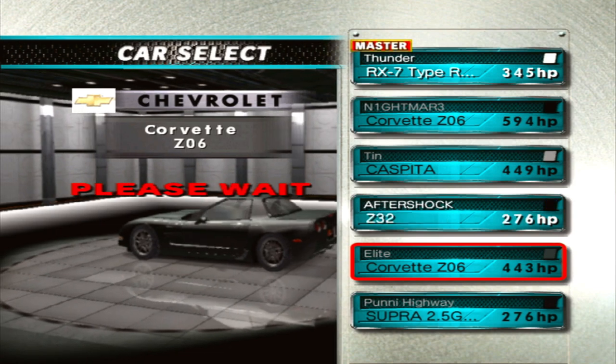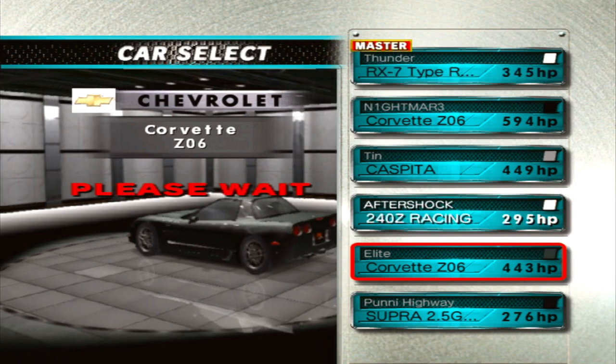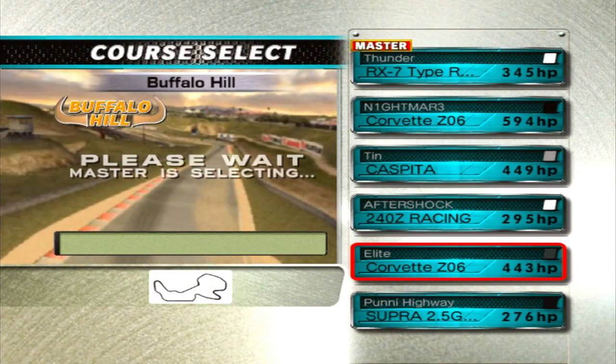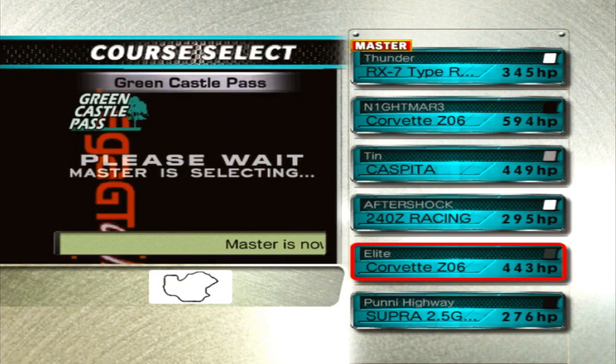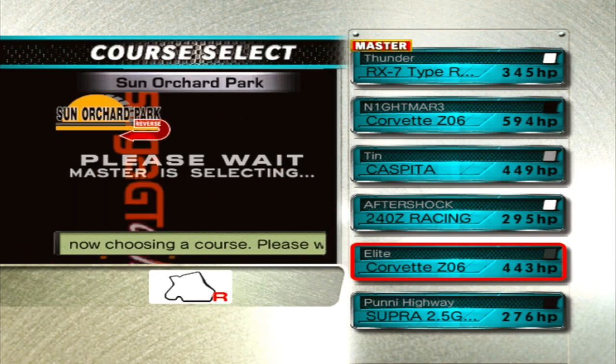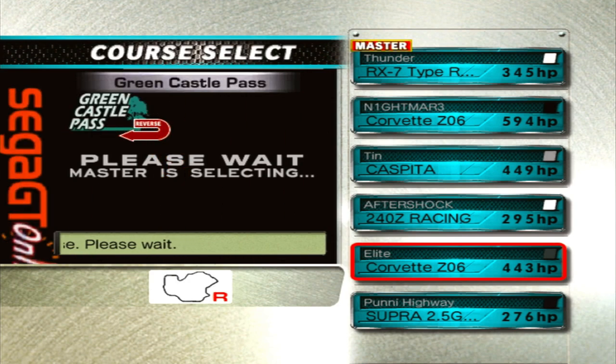There's also a glitch with manual in this game where you can get a speed boost at the start — if you start in the highest gear you'll get a tiny speed boost, which helps in a speedrun, but it's hard to control the car.